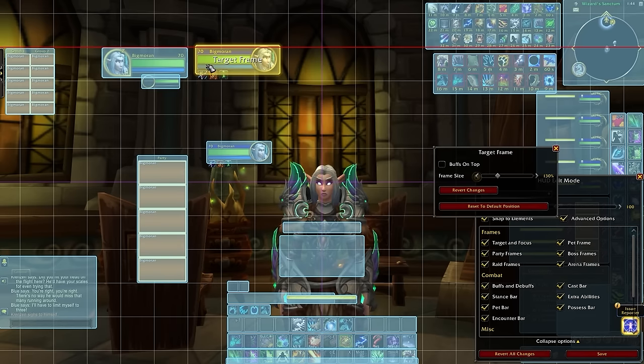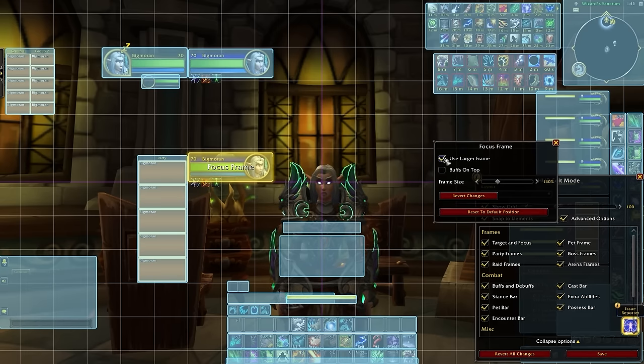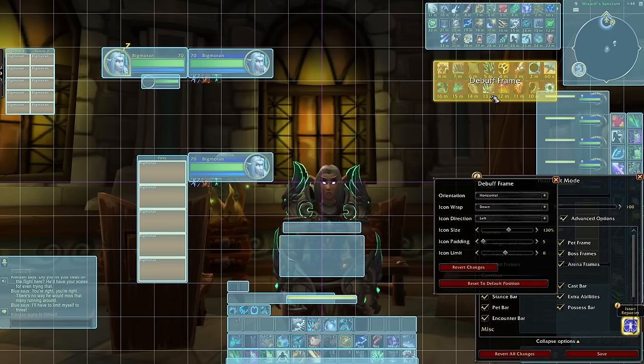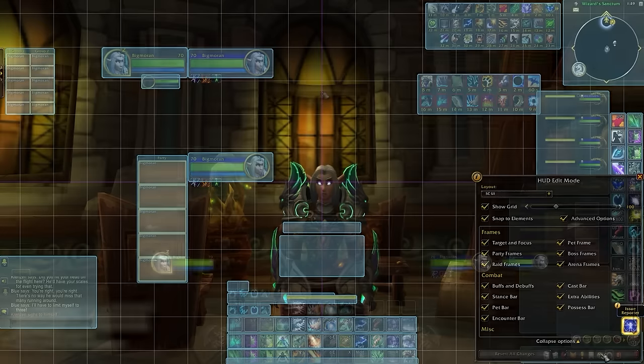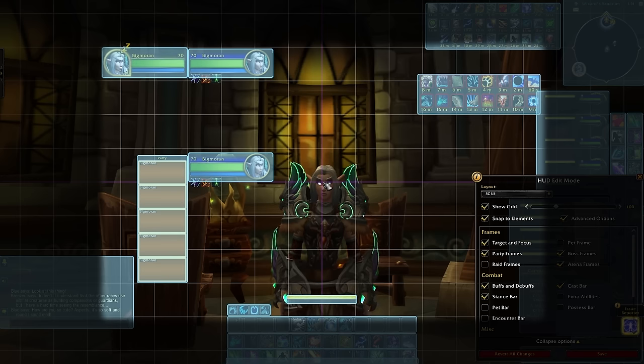Align the target frame with our player frame at the top. Then scale up our focus frame too, making sure this box is checked, and align it with our party frames. For extra credit, move your debuffs slightly inwards, making sure they are slightly scaled up, and then press save. Notice how everything is now focused within your frame of view, while still leaving adequate space in the center of the screen.